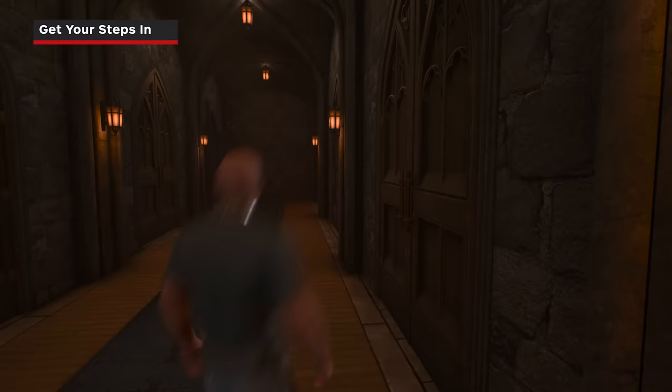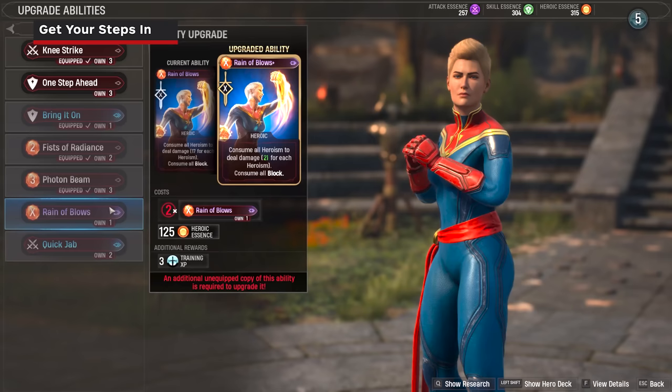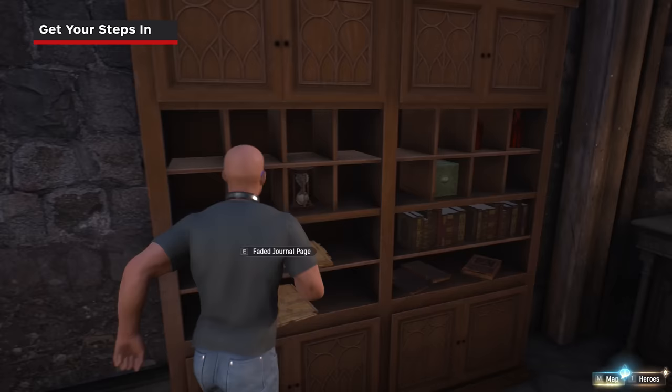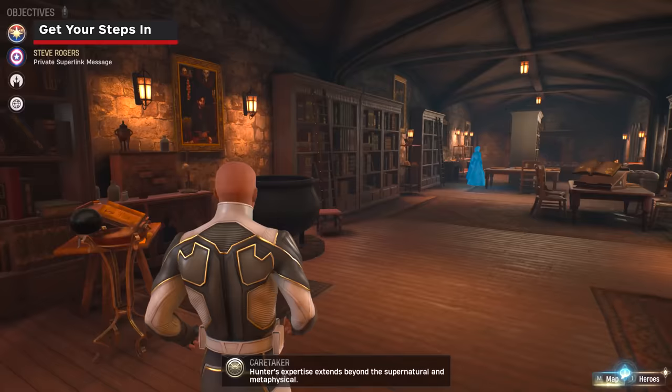We highly recommend, at the beginning of the game, that you explore the many areas of the Abbey scattered across the zones. From them you can acquire a multitude of helpful resources, including heroic essence for upgrading and crafting heroic abilities, the cosmetic currency gloss, and arcane knowledge that will increase your rewards from the arcane chests. Even interacting with random books and furniture pieces can award resources.